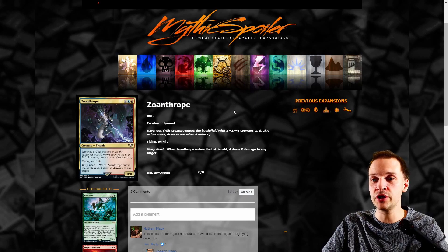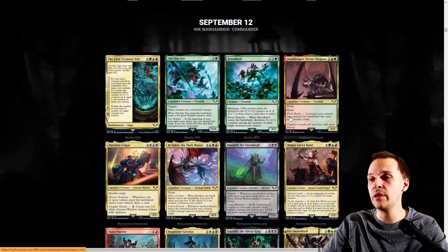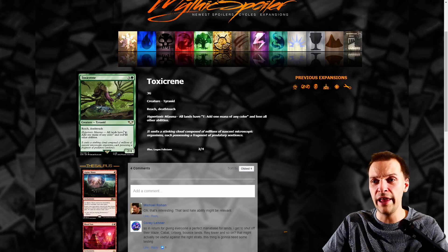Soanthrope — these are psionic creatures with psychic abilities. Warp Blast is actually a psychic ability attack in the game. When Soanthrope enters the battlefield it deals X damage to any target, which fits. Not great for CEDH, but could make a pretty good casual deck. More Tyranids: all lands have 'tap, add one mana of any color and lose all other abilities' — that's mana fixing for your opponents. Not good. Reach, deathtouch, four mana for a 2/4 — honestly too weak.